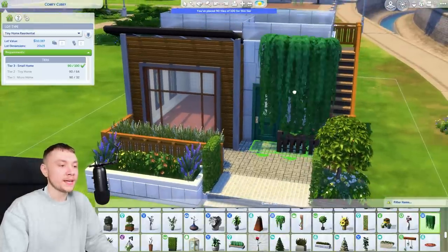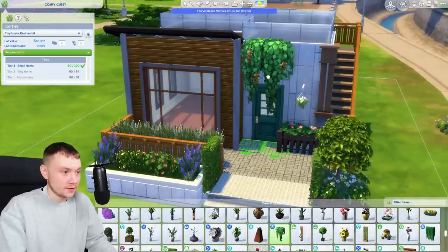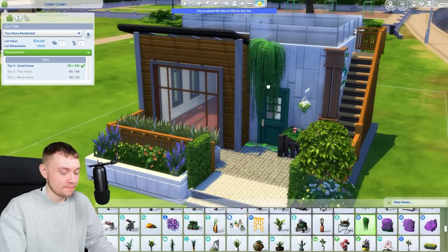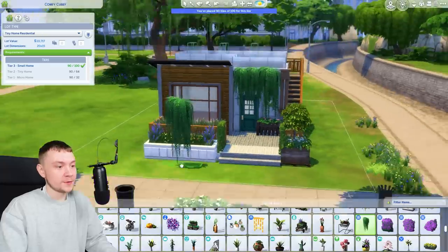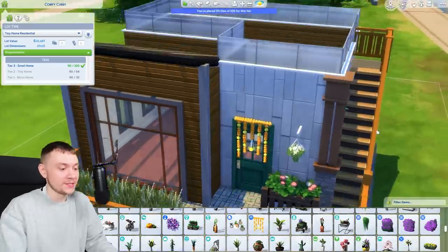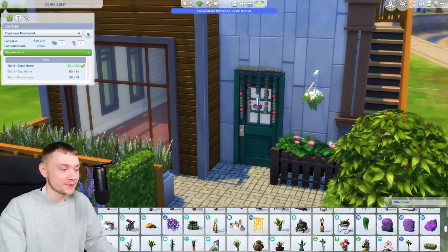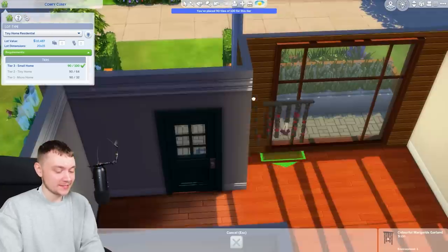I wouldn't mind some leaves kind of flowing at the top, maybe something small like that. I think it'd be quite hard to pull it off though. Maybe some hanging fern, although I don't know if that's maybe a little bit too much. Though I do love these on the door - that's quite quirky and fun. I genuinely do like that. Unless we put them on the inside.